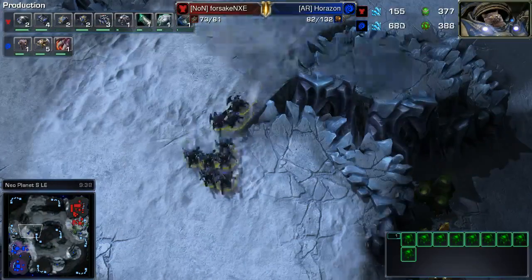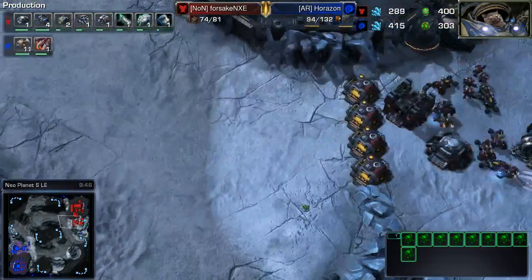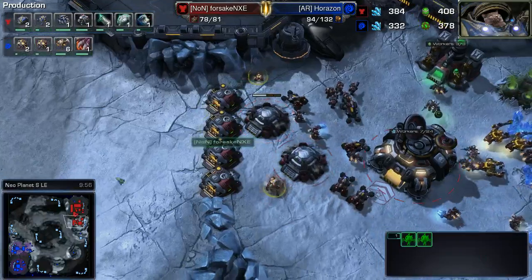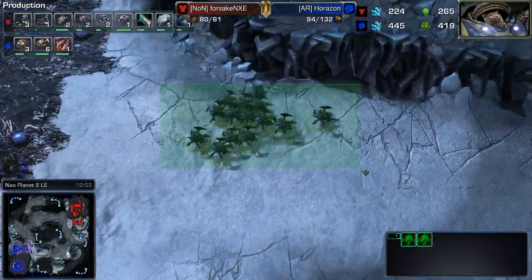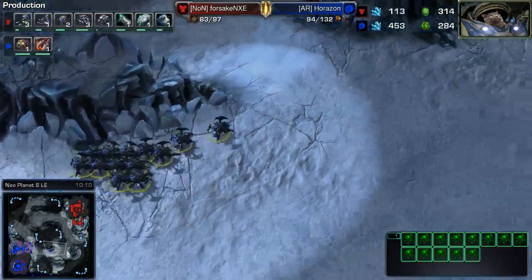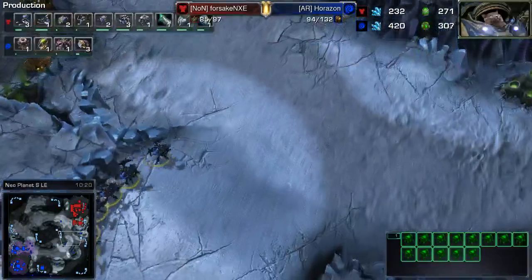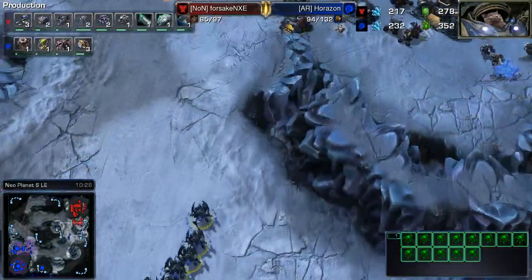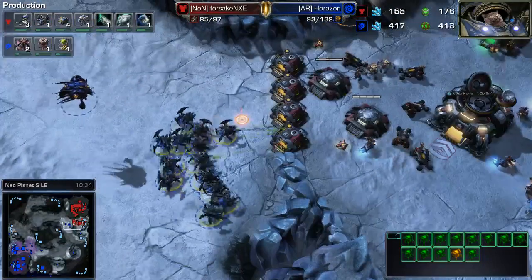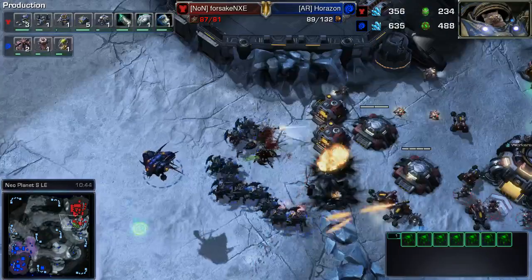It's going to be a little while before either player feels comfortable taking that third. Even with these Roaches on the field, they're very slow and ponderous. NeoPlanet S is a pretty wide open map — you do get surrounds, you do have to engage Marines in clusters, and with this wall off, it's an intimidating force to behold. Widow Mines being added into the mix — we've seen how incredibly successful they are against Zerglings, but not against Roaches. Six more Roaches — this is definitely going to be a Roach all-in push, and he's going to have to do significant damage because the harvester count has begun to fall in favor of Forsaken: 53 over 45.